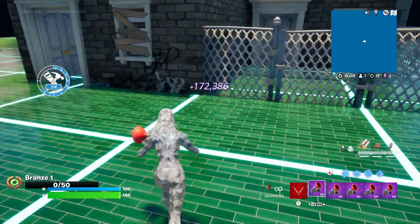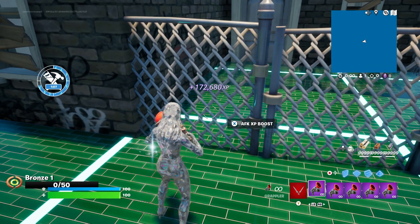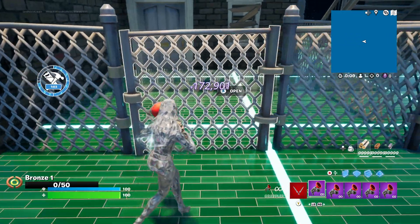Right in front of these fences right here, there's uno, dos, tres, cuatro — four AFK XP buttons. And there's the rift one. Don't do the rift — I hate the rift ones.